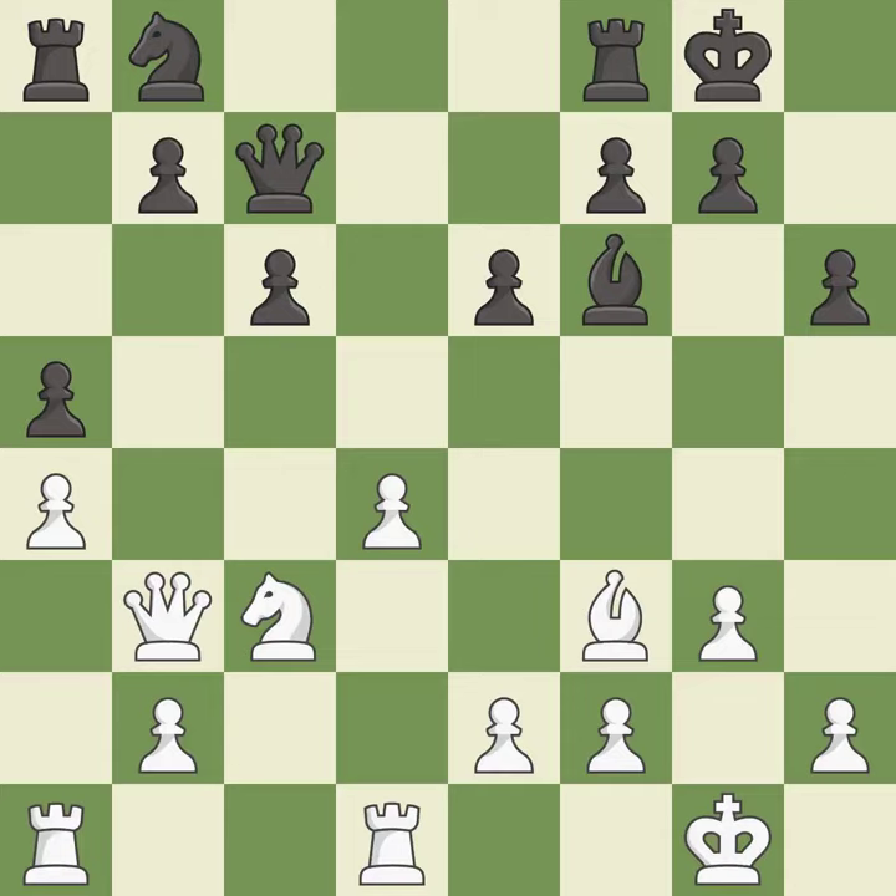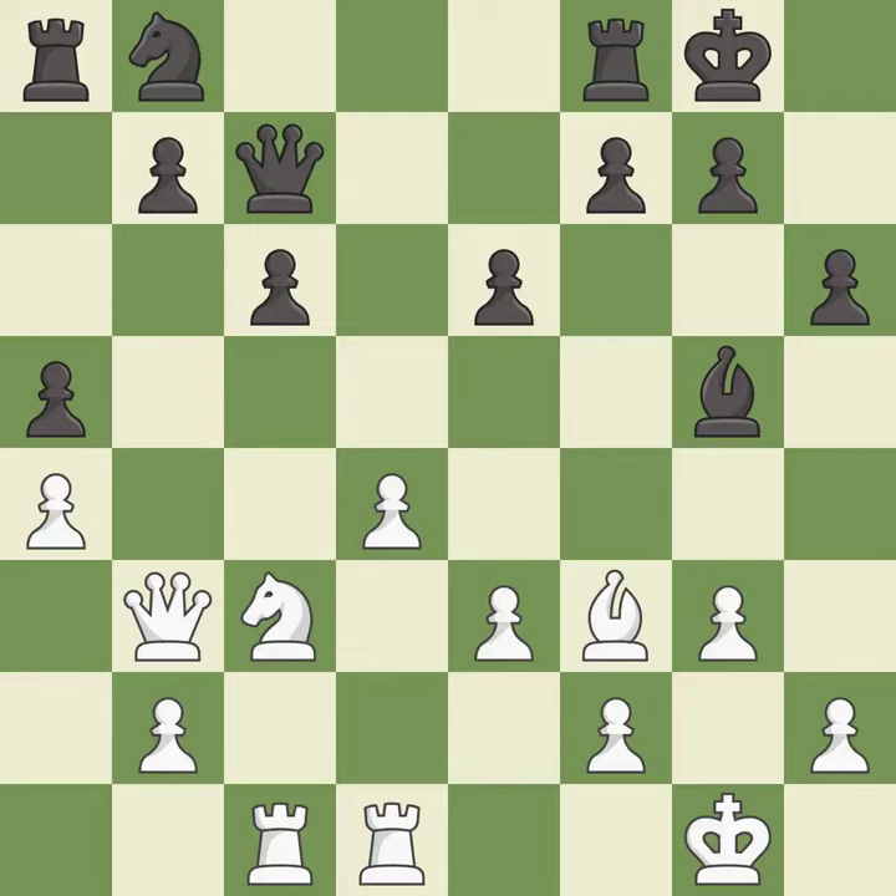It is best. This activates a rook by developing it off of its starting square — it is best. This attacks a rook, winning a tempo when it moves away — it is good. This blocks an attack on a vulnerable rook — it is best.